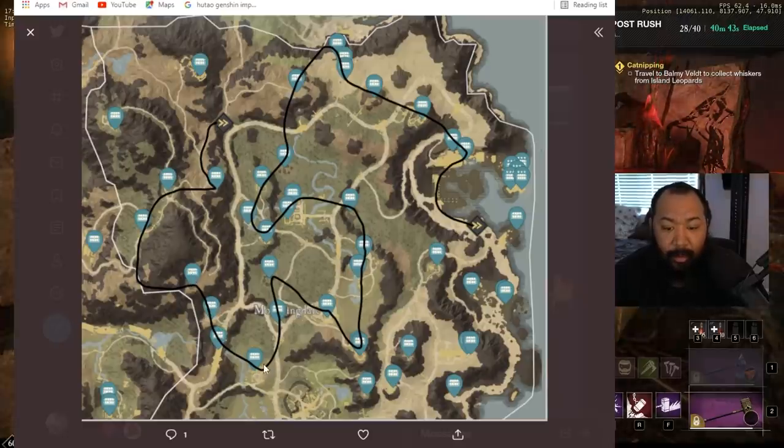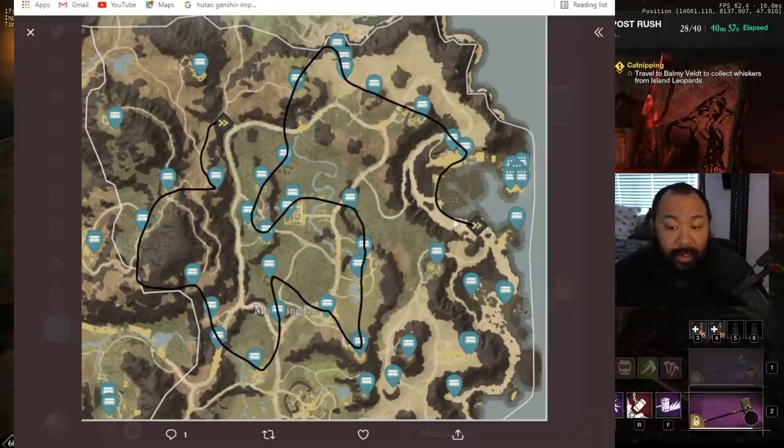You're going to hop down here, hit this, run up here, run all the way down, back up — as you guys can see the loop — and then go all the way through and back down to the other waypoint shrine. If you're starting at this waypoint shrine, you'll just go vice versa. And one of these chests here is the tunnel that I just showed you — probably the most tricky one to get to.